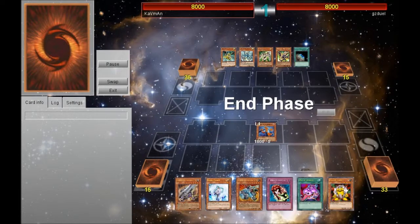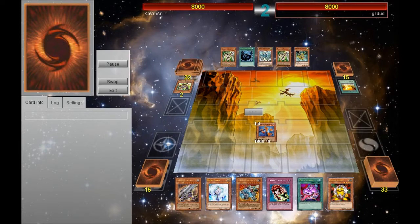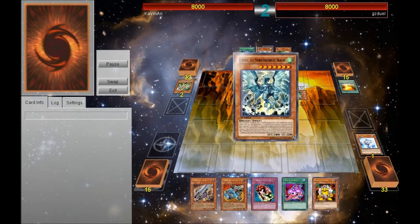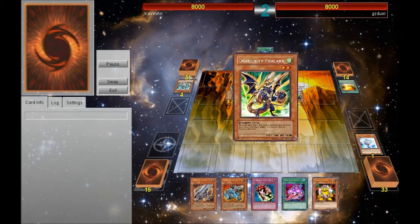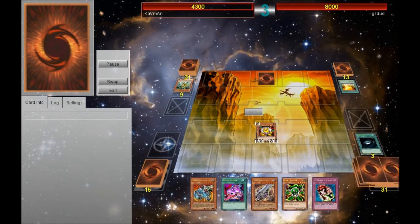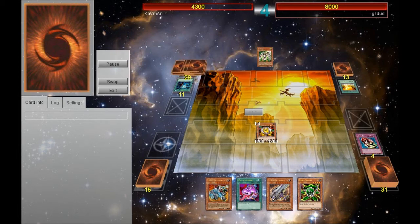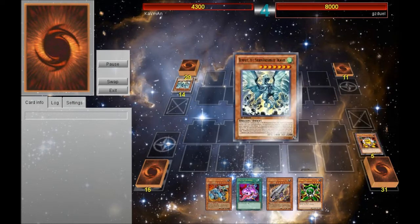Just to show you guys my analysis — as you can see, he did have a Machina Fortress, that's why he searched the Machina Cannon. Somehow he didn't set Ultimate Offering first turn — I would have done that to go for a Gadget OTK the next turn — but I did have the MST, so that cancels out. The card I didn't know turned out to be Pot of Avarice, and I wouldn't have known it because he didn't have enough resources in the graveyard to recycle. Interestingly, he didn't have Dark Hole in his opening hand — he top-decked it, so that was lucky for him. Still, I used skill and calculation and was able to win. I hope you guys enjoyed this duel — this is GaryGZ duels signing out.